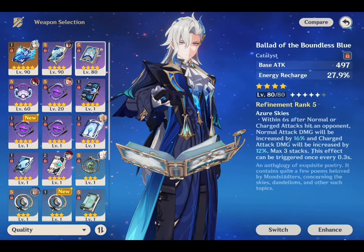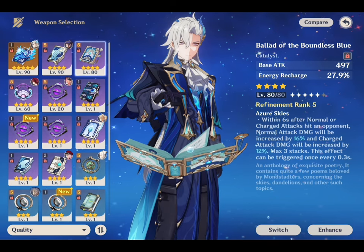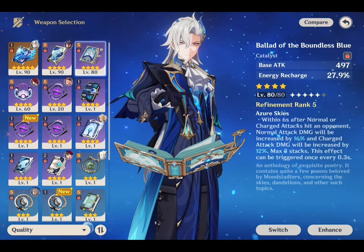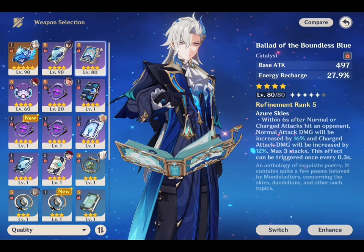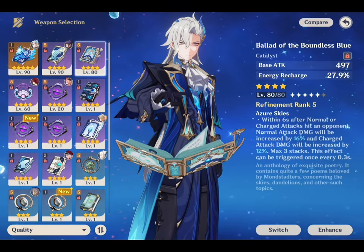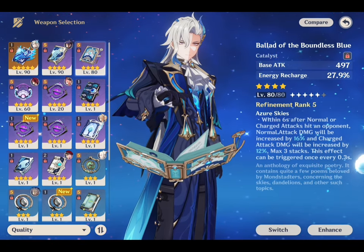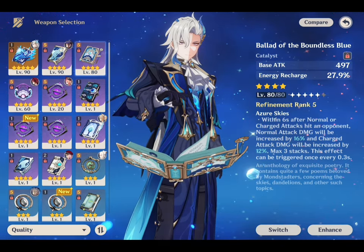The next weapon is Ballad of the Boundless Blue. Since this catalyst is an event exclusive, it is a missable weapon. But if you have it, you're in luck, because it's pretty good on Nivellite. Though it doesn't increase max HP, its passive raises normal and charge attack damage by 8–16% and 6–12% respectively.